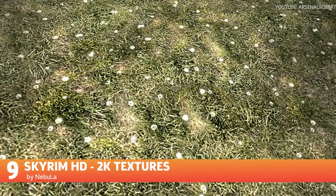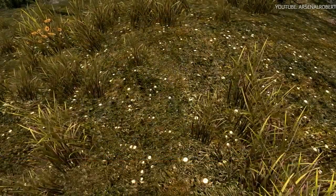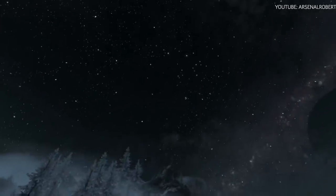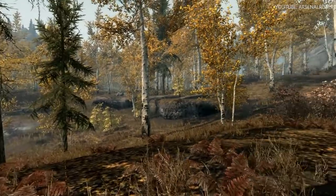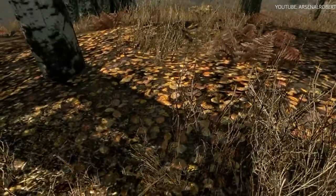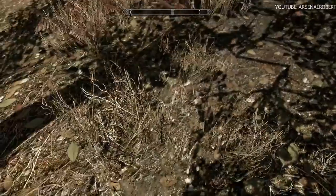Skyrim with better visuals — who wouldn't want that? Listed as the most downloaded high-resolution texture pack for Skyrim on Nexus Mods, Skyrim HD adds a high-res coat of paint to the game. The mod includes a normal version with some textures up to 8K, and a light version up to 1K. Each version features over 600 upgradeable textures and is split into towns, dungeons, landscapes, and more.